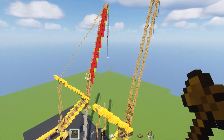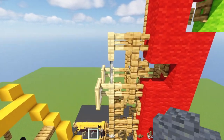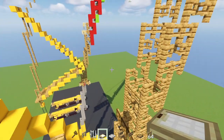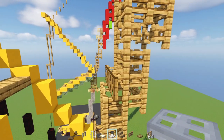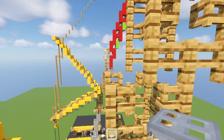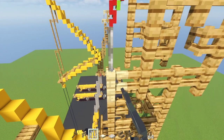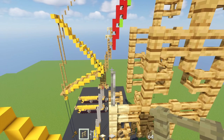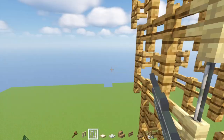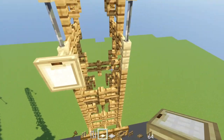The last step before the final cable line is adding this little railing for more detail. Take out a birch fence, iron bar, and birch trapdoor. Go to where this trapdoor is and on the column in front go all the way up. Add on top a birch fence, iron bar on top, and then another birch fence. Do the same on the other side. Then add in birch trapdoors in front of the bottom fences.